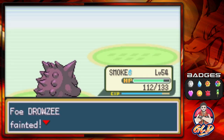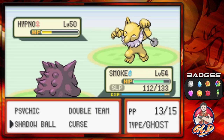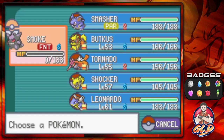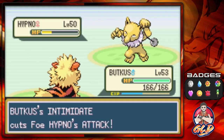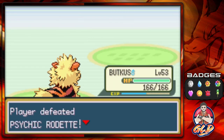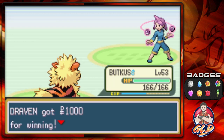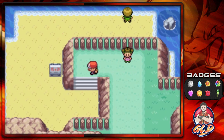We're battling — body slam, Drowzee's coming out, so let's go with Smokescreen. It's been a while. Coming out with another Hypno and we're not doing well — just like that we get beat. Probably should have come in with better Pokemon, but Tornado has grown a little to level 56.